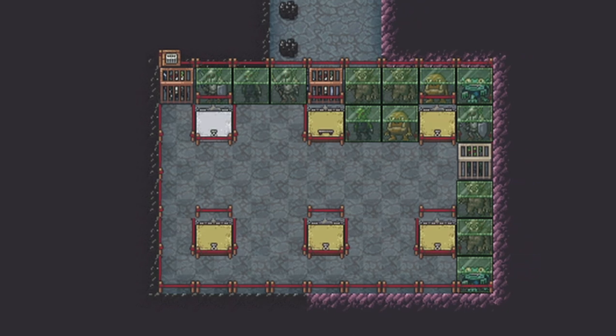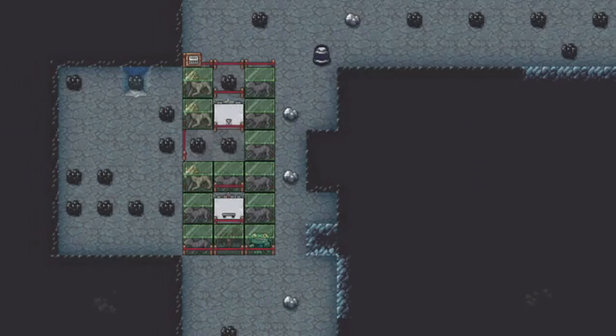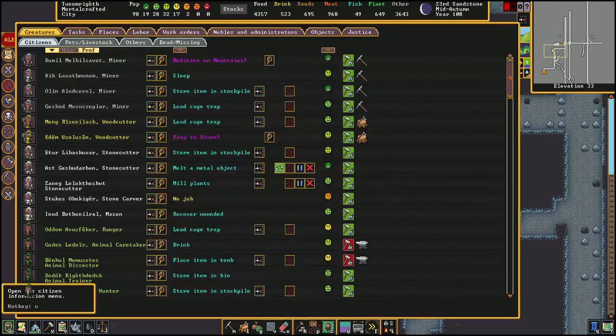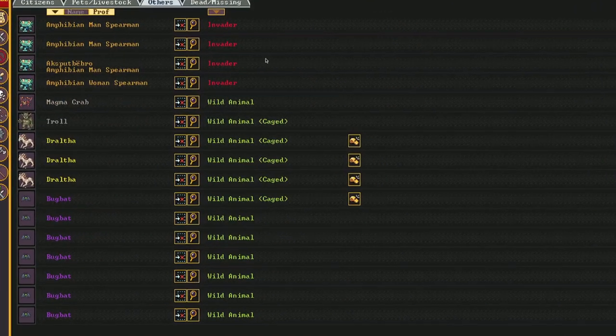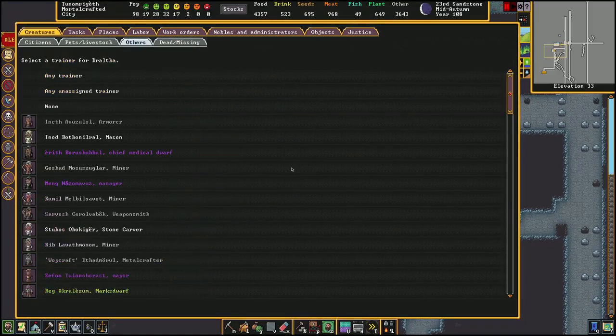Once you have a bunch of stuff captured in cages, you have to figure out what you're going to do with them. For any non-sentient creature, you can tame them. To do that, you go to your citizens menu, go to others, and look for anything that is in a cage. You'll see here we've got some dratulants and bug bats in cages, and we can press this button to tame them. I like just doing any trainer.